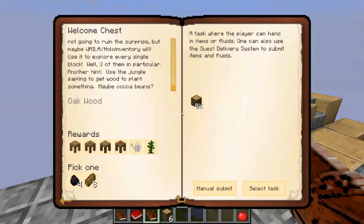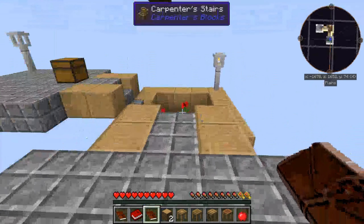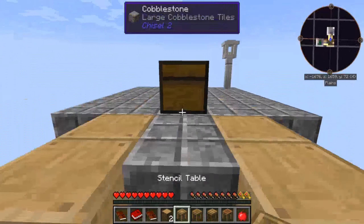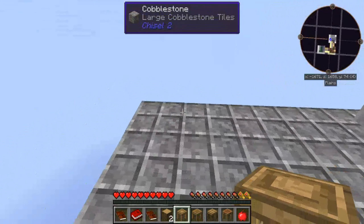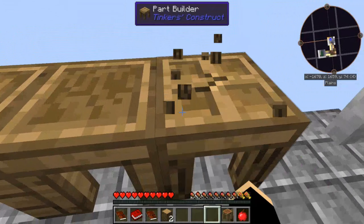Now go back into the quest book. So we hand in these items - we'll manually submit them, which means it takes them away. I'm going to choose coal, because there isn't much room so I'm not really going to be running, so I don't think I'll be losing my food that fast. So as you see when you complete that, you get the stencil table, the tool station, the part builder, and then the normal crafting station.